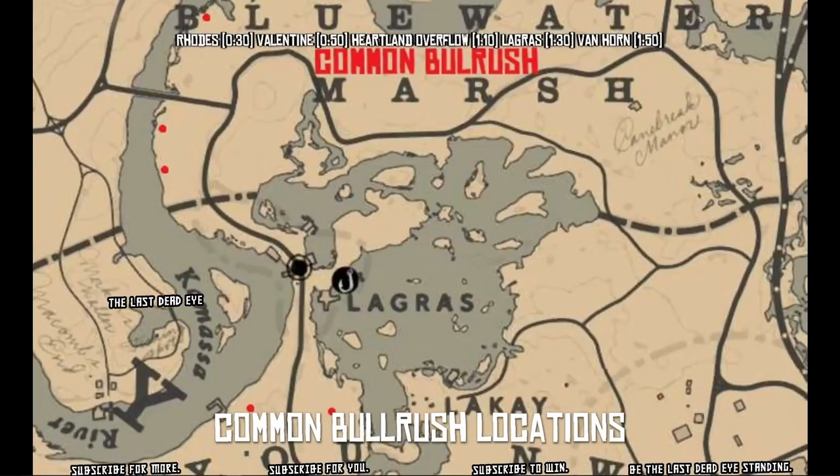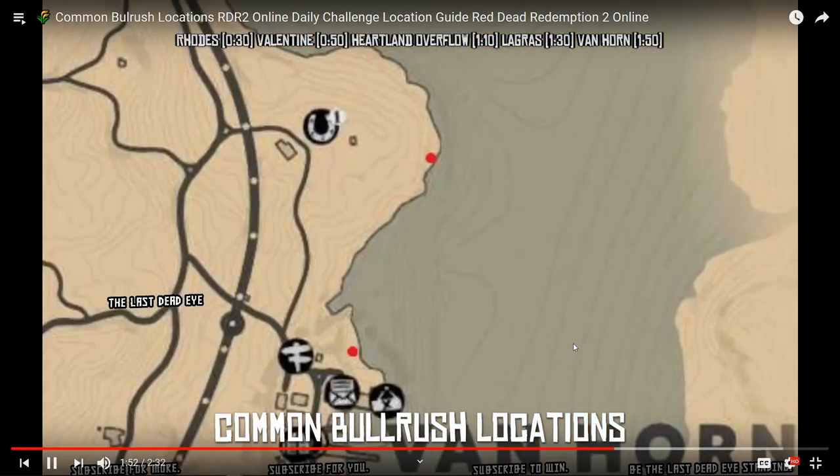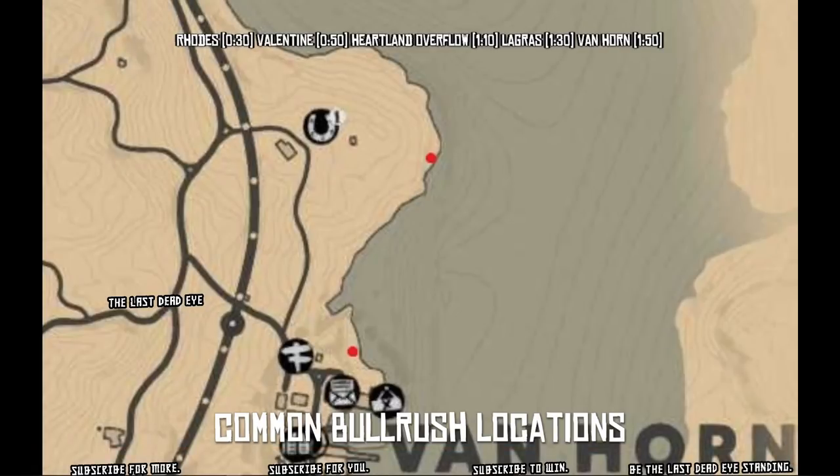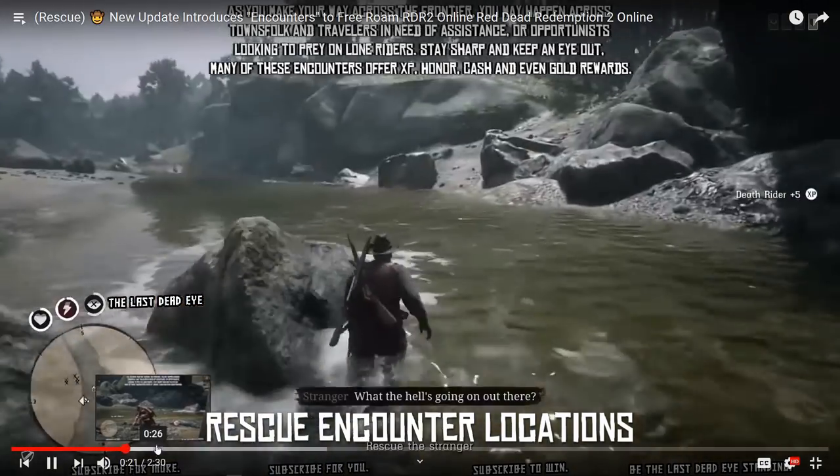Then we have LaGrasse at one minute and thirty seconds. You're going to find all sorts of common bulrush south of Van Horn as well — I just didn't venture down there since I wanted to stick around fast travel points. When you go south of Van Horn you start getting into the marsh area, getting away from the fast travel points. Right by Van Horn town, if you fast travel there you're practically going to be standing in it when you load in.